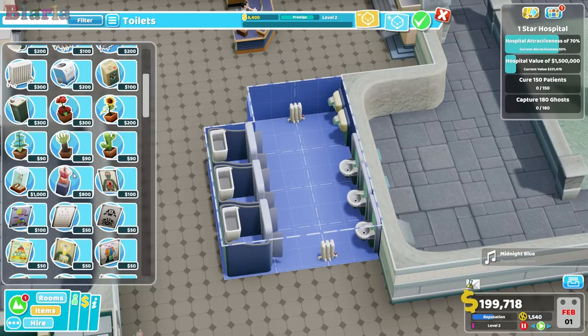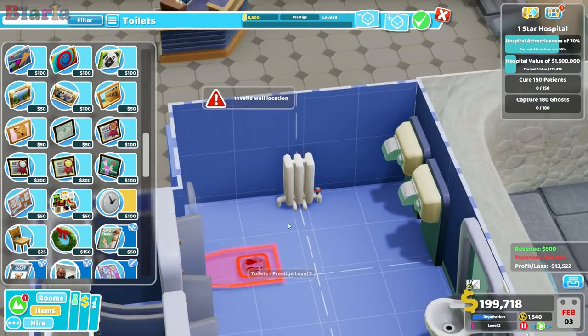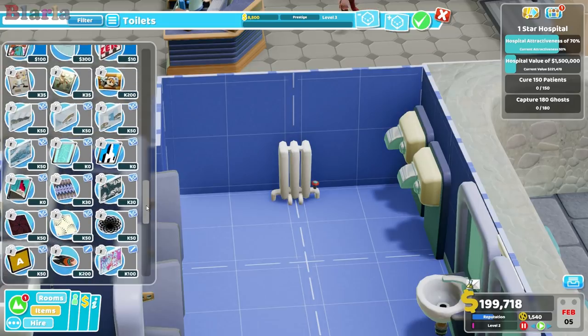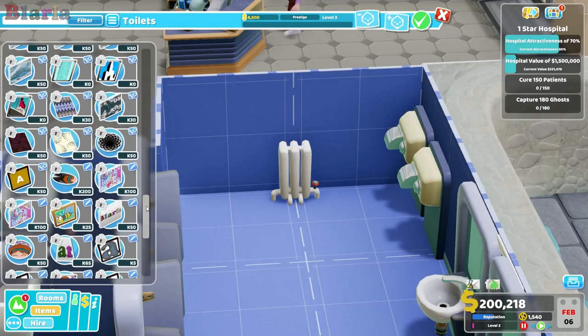We are going to need a personal best clock - that's just standard. Shall we put in a pug picture? It's a bit weird for the bathroom maybe. Look at all this custom content we could put in - look at this rug by Prem! Isn't that an amazing rug?